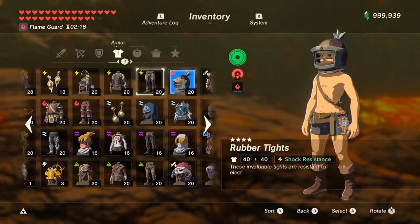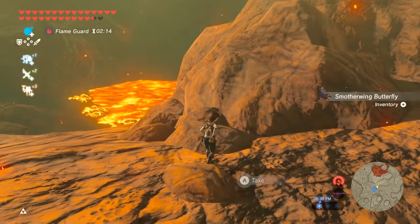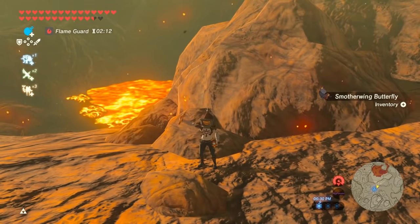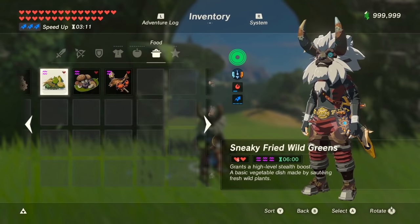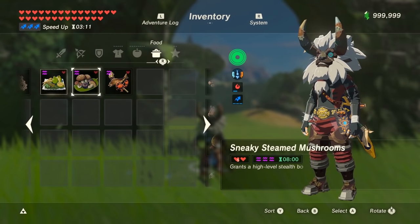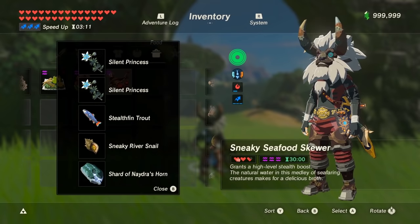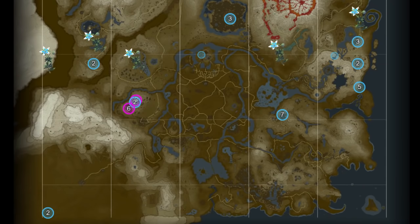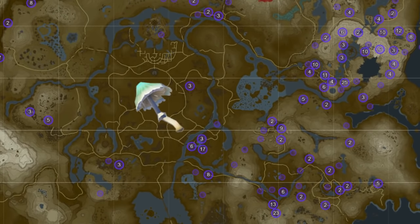You get both smothering butterflies and fireproof lizards around Eldin during the day — just make sure you have stealth to allow yourself to get close to them. For stealth, the only way to get to level 3 is to use silent princesses. You can use 3, or you can use 2 plus 2 other stealth materials like silent shrooms. Each one cooked adds 2 minutes to the dish, but you can use a dragon horn to make it 30 minutes. You can get a few silent princesses from fairy fountains or Satori Mountain, and silent shrooms can be found almost anywhere — a good amount from the forest across the river from the Riverside Stable, or by the waterfall south of Dueling Peaks Stable.